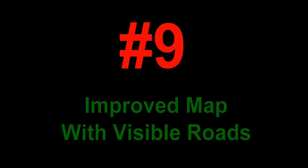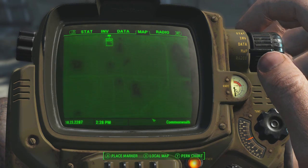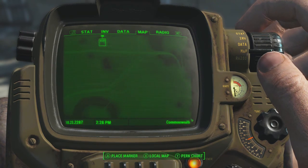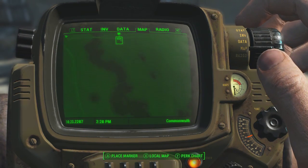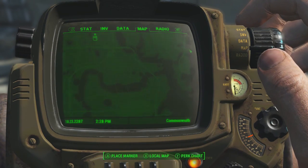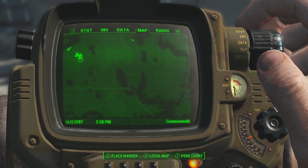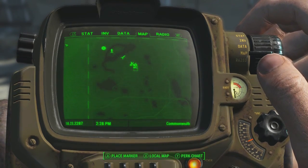Number 9: Improved Map with Visible Roads. This mod shows the map brighter and also visibly shows the roads on the map as well. I don't know whether I got this mod to work correctly when I was playing, as I don't see mine being as bright as the preview map for the mod, but you guys can download the mod and tell me in the comments whether yours was brighter than mine and whether it worked.